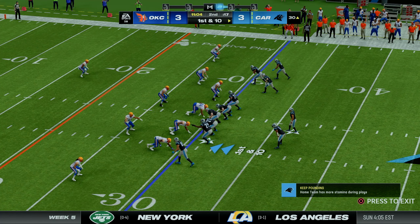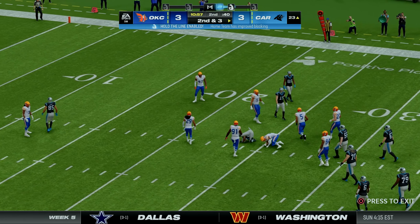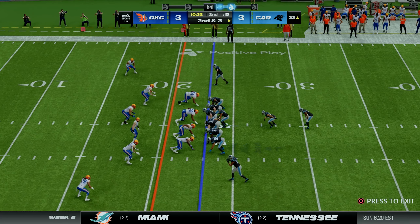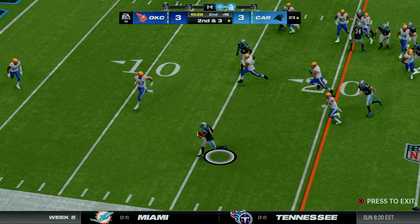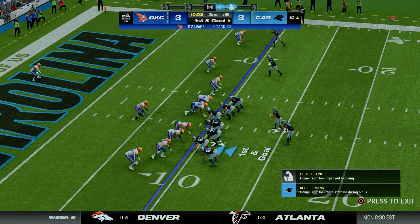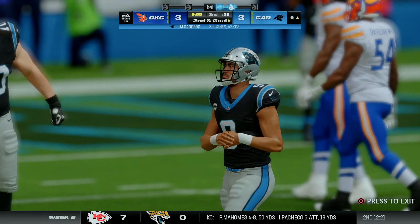We jump to the second quarter; it's still a 3-3 ballgame. First and ten from the Bison 30. Young quick throws over the middle for about 7 yards. On second and three, a toss play out to Miles Sanders who gets to the edge, has the first down, jukes a defender, and is brought down to the 10. Young hands back to Sanders for first and goal, who fights down to the 6.